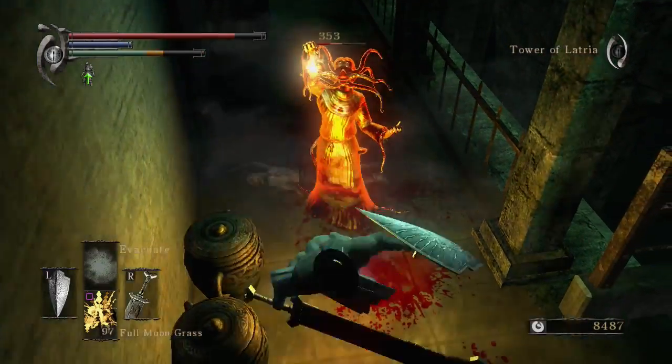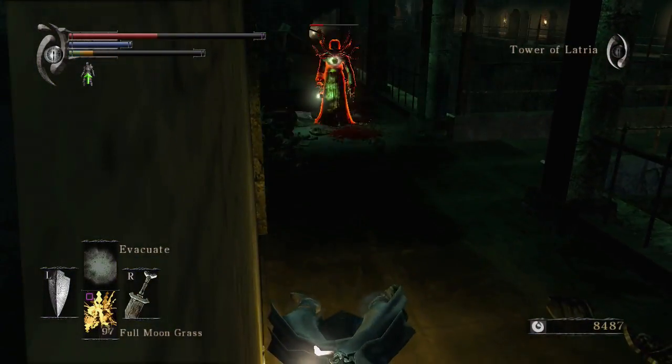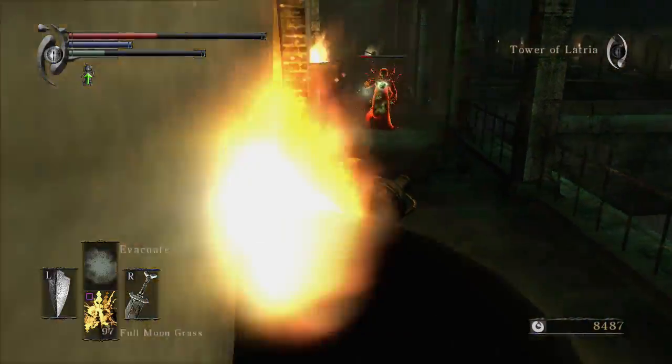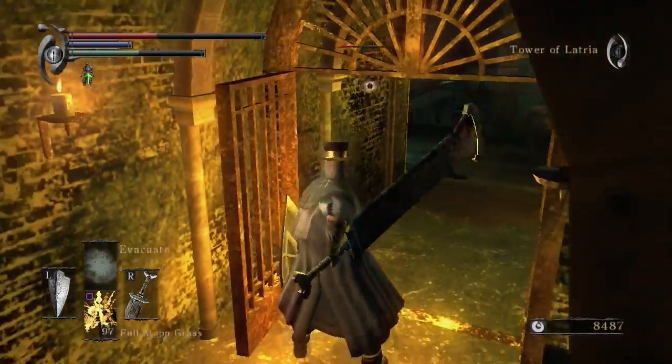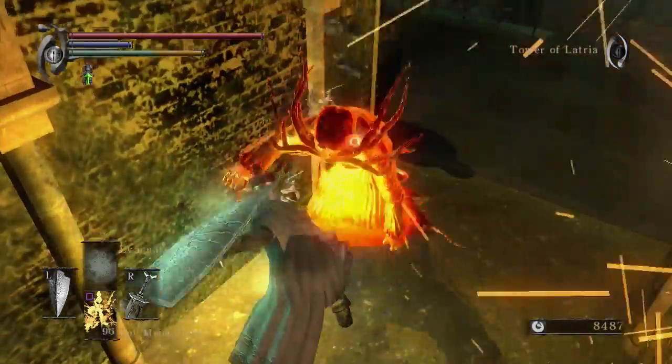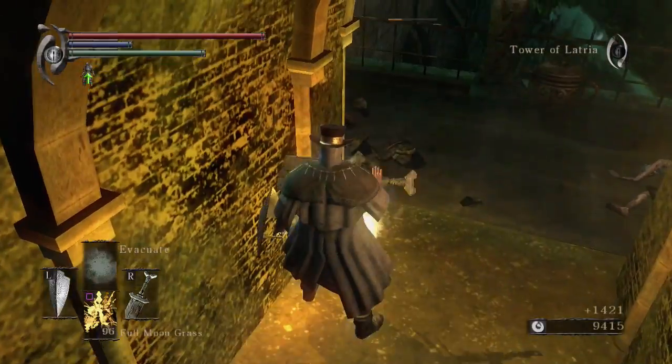I can't exactly remember where you get that punching weapon — I think you can just buy it from the Dredgling Merchant in 1-1, or at least very early on. It's not too useful.